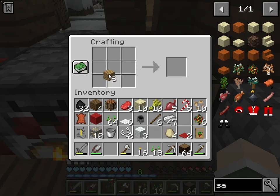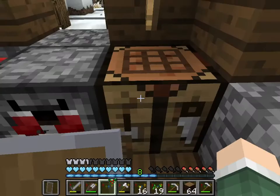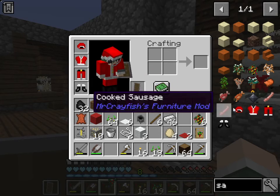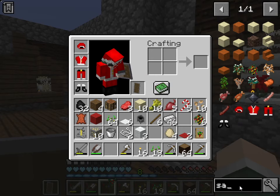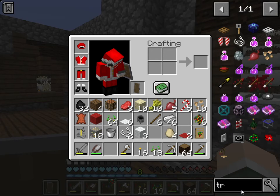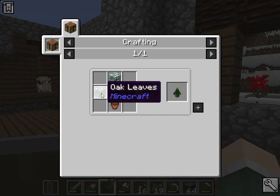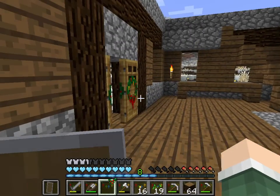We do not have a shield. We make a shield. I wish we could decorate the shield to make it Christmas-looking. Is there a Christmas tree? Oak leaves in a plant — a slower plant. I need clay.